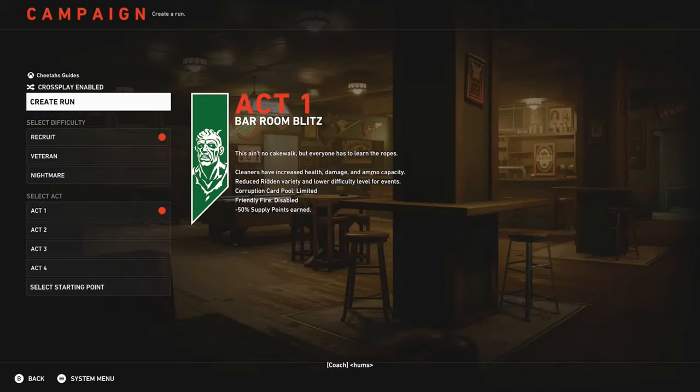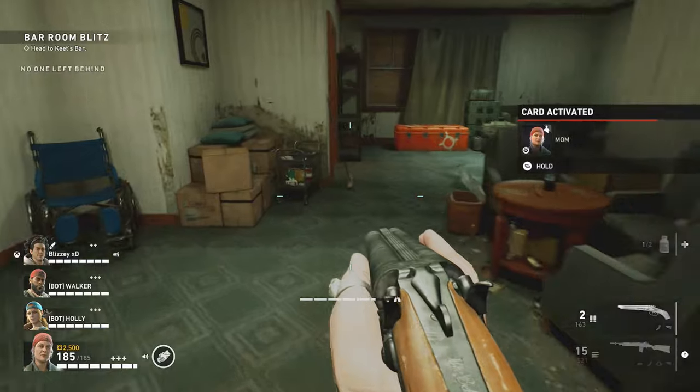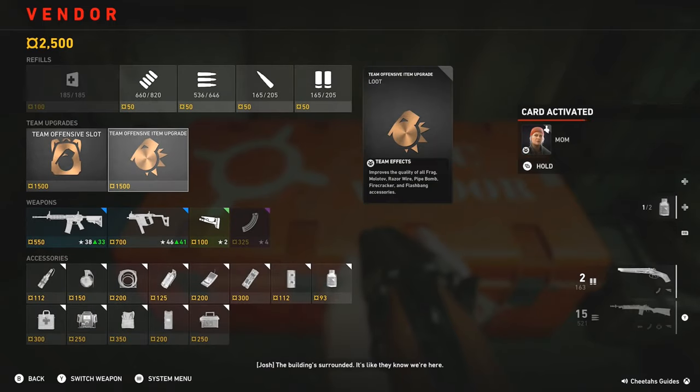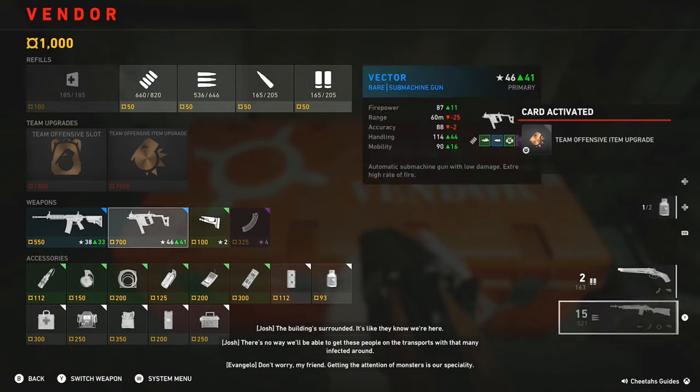What's up guys, Cheetah here, and today I'm bringing you a guide for the Jukebox Hero achievement/trophy. You can get this on Act One, Bar Room Blitz. I recommend bringing a teammate with you, and once you're in the safe room, head over to the vendor and both of you should buy razor wire. We're going to use that to make a defensive perimeter around the jukebox.